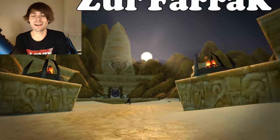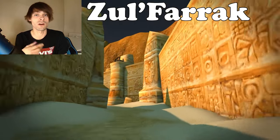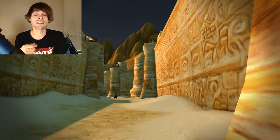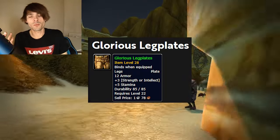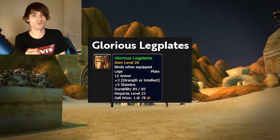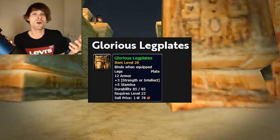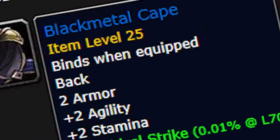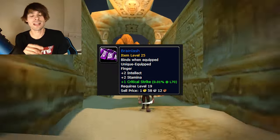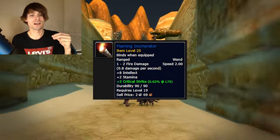Starting with our first one: Zul'Farrak. It has a wide variety of transmog you can gain, and a lot of the greens actually sell relatively well. You can get things like the Jade set, the Blood Splatter set, and the Glorious Leg Plates. The Glorious set is quite highly valued unless you're on a very high-density realm. Other items of note include the Black Metal Cape, Spell Shock Leggings, Brain Lash, Gut Wrencher, Blood Letter, Scalpel, the Minotaur — a very good one — Eye Gouger, Witch Doctor's Cane, Flame Incinerator, and Troll Protector.